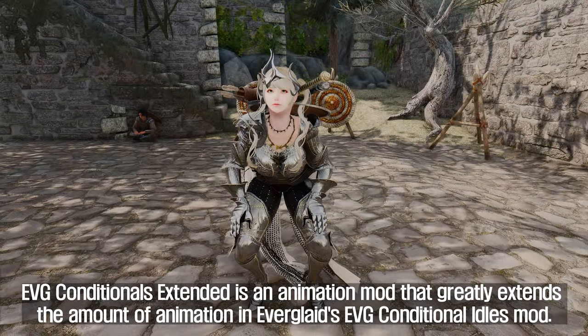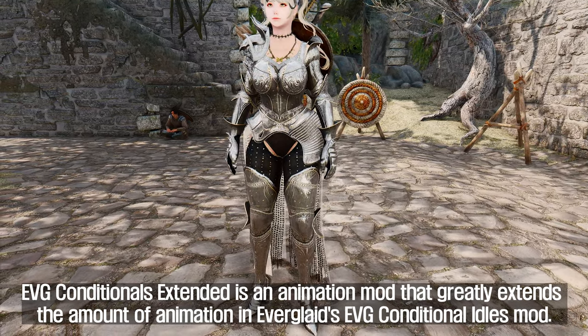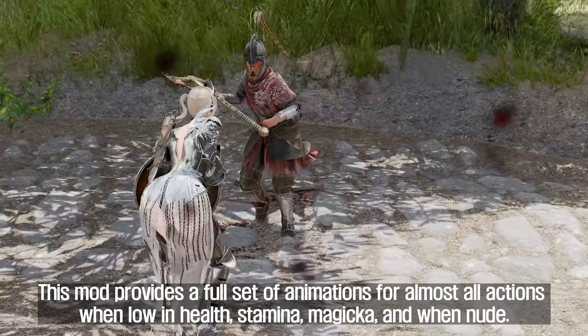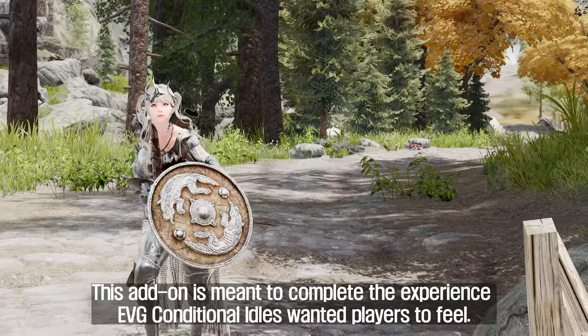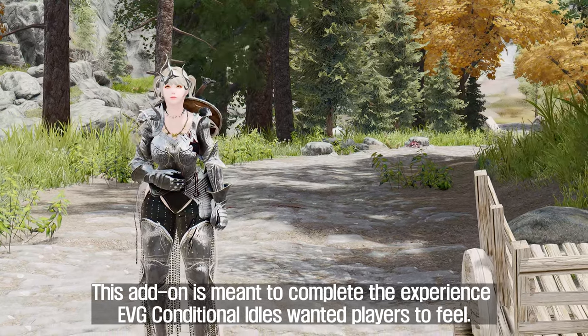The second mod to introduce is EVG Conditionals Extended. This is an animation mod that greatly extends the amount of animation in Everglade's EVG Conditional Idols mod. It provides a full set of animations for almost all actions when low in health, stamina, magicka, and when nude. This add-on is meant to complete the experience EVG Conditional Idols wanted players to feel.